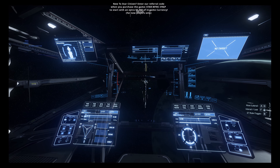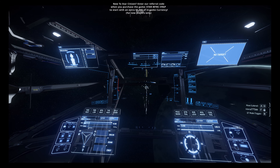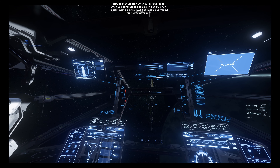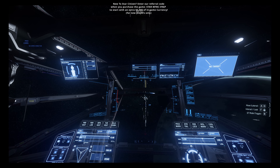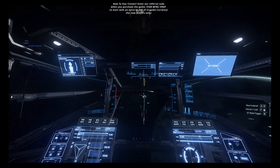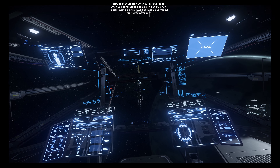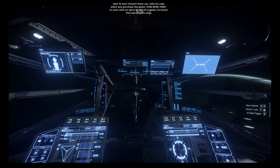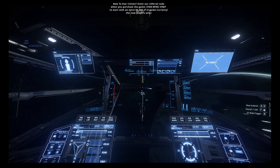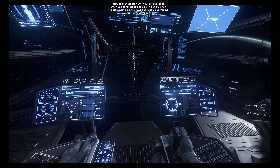The Taurus is really just a cargo variant, then you have the Andromeda which is kind of a gunship, then the Aquila which is the exploration variant, and then the Phoenix which is the luxury variant. I'm just using this as an excuse to walk through my Phoenix again, because I bought a Constellation Phoenix Emerald.